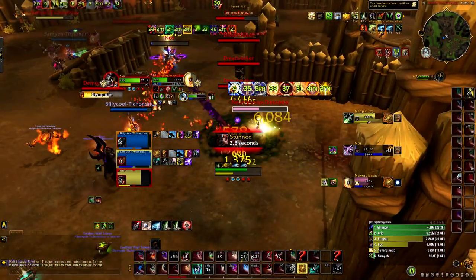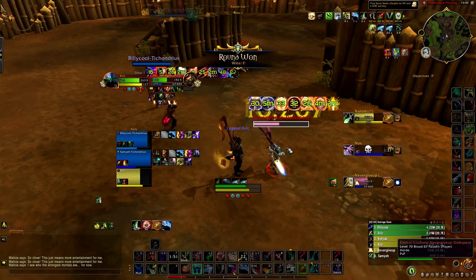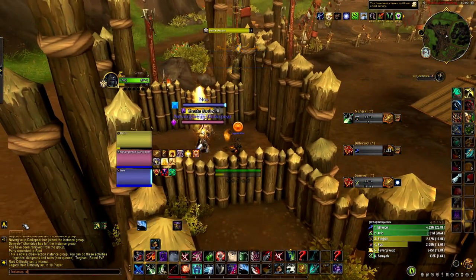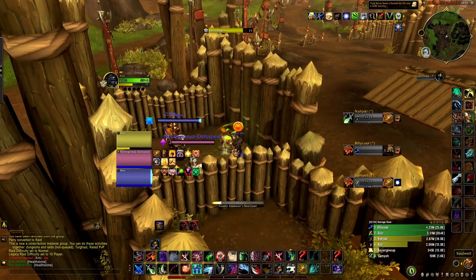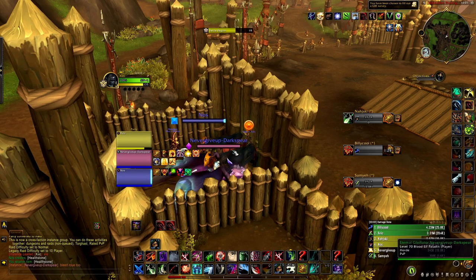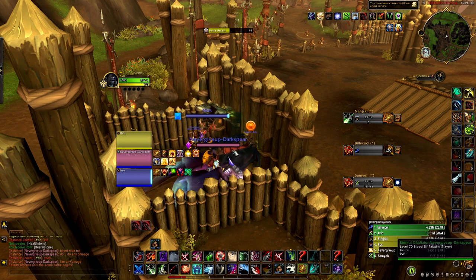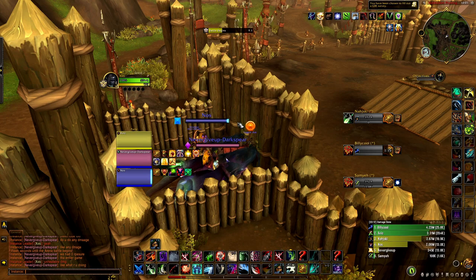I end up Cheap Shotting the HPal because I know my guy is going to kill their lock right now — he has nothing left. I'm sitting on the HPal. He has no cooldowns left. I think Trinket just came up or he just didn't want to use it. We end up getting the win there.